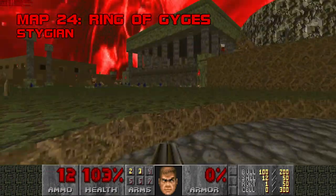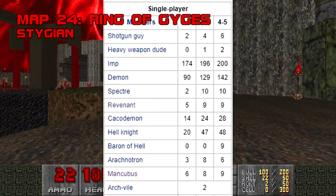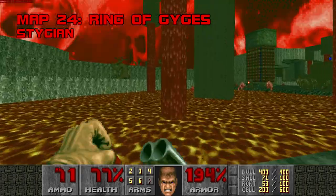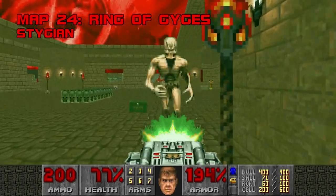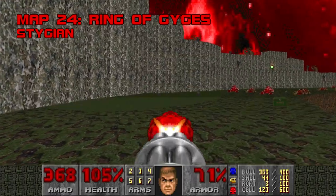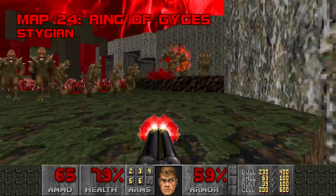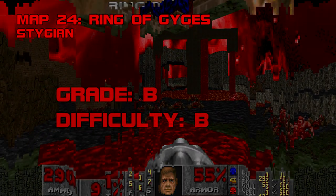Map 24, Ring of Gyges. This heavy metal sandbox barks louder than it bites. Ring of Gyges will surely intimidate newcomers with its thronging armies in epic scale, but 90% of its 471 enemies are imps, pinkies, cacos, or hell knights — fodder for your rocket launcher. Don't get stampeded and you're unlikely to die. Ring of Gyges sports some neat Greek architecture, and I like digging up its secrets, most of which require a bit of climbing. The optional yellow keycard unlocks the BFG, guarded by the only two archviles on the map. After the ruckus dies down, Gyges becomes a drag for 100% killseekers. I can't help but feel this map's name was mostly chosen because it sounded cool — the Ring of Gyges is actually a Platonic hypothetical about whether good people could keep from doing bad things if they had a ring of invisibility. Grade B, difficulty B.